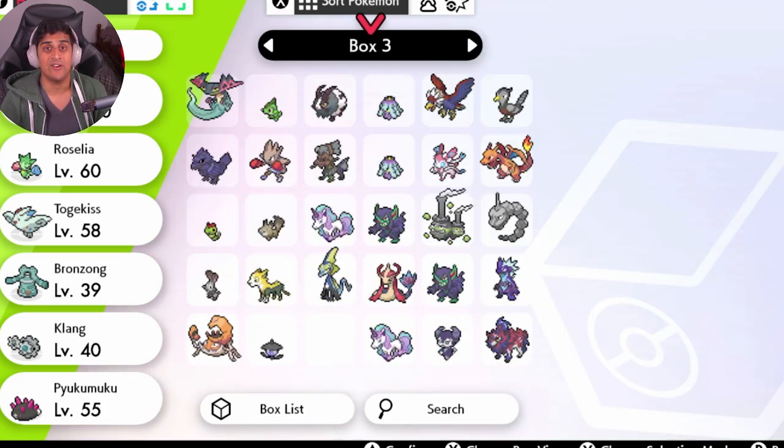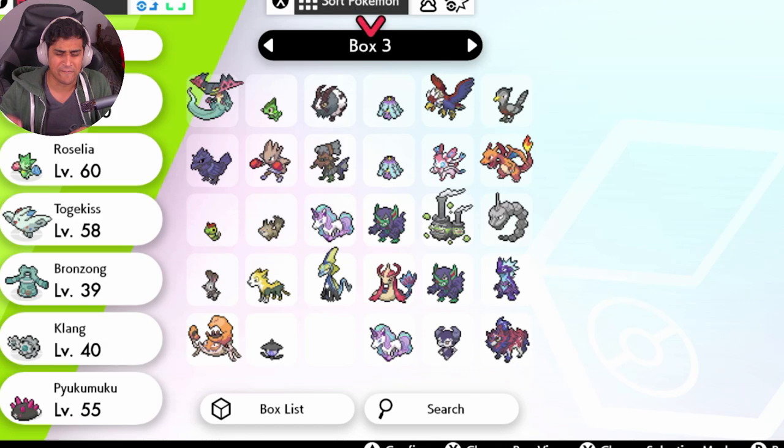If you guys enjoyed this video, hit that like button, subscribe, and head to the Discord server. We were trading Mr. Mimes around — Kantonian Mr. Mimes being passed around after this video. Now everyone wants a Kantonian Mr. Mime, and maybe you need him to complete your Pokédex. Go check out the Discord in the link below — we are over 1,500 members and we are the fastest growing Pokémon Sword and Shield server online.